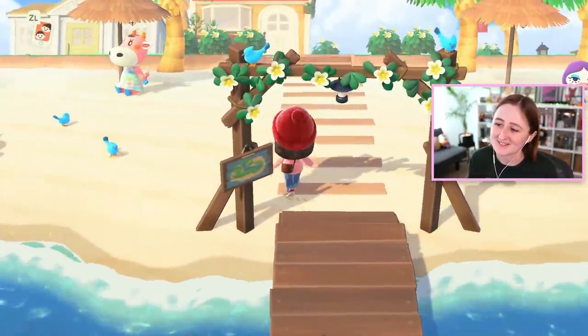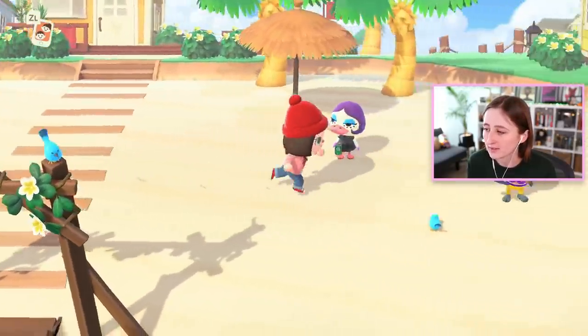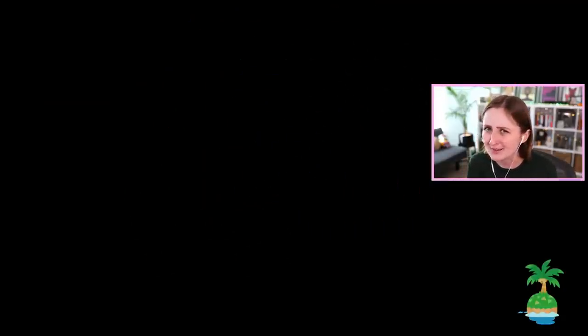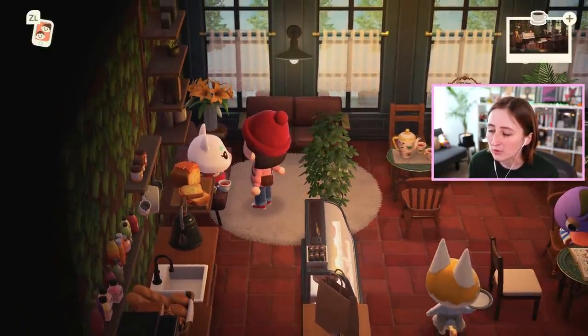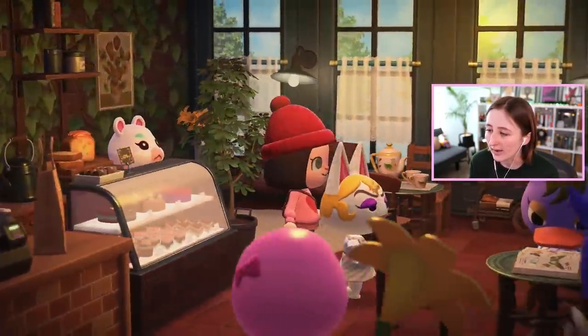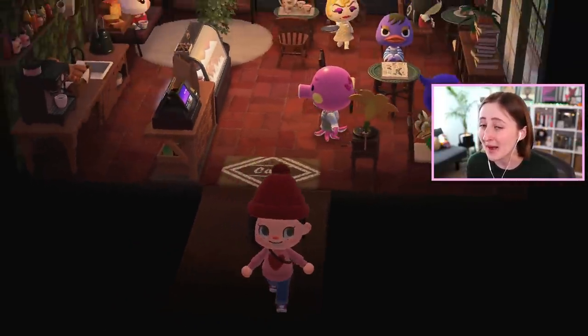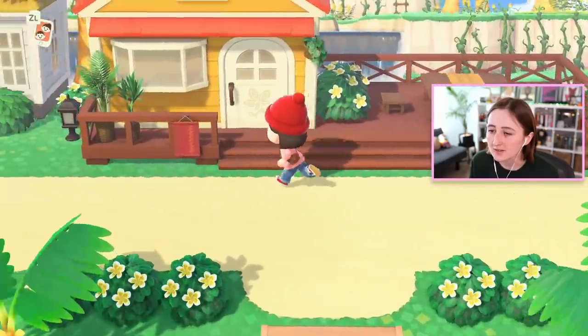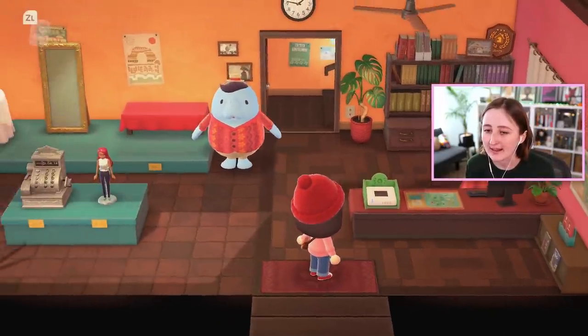The new DLC lets you go to work and be basically an interior designer, which is right up my alley. I think today I want to do a house for somebody, and then we'll have covered all our bases — I'll have shown you the community lot part and the house part, which is all you need to know about the DLC. Basically in this pack, you can run this island resort and people pay you to decorate houses.